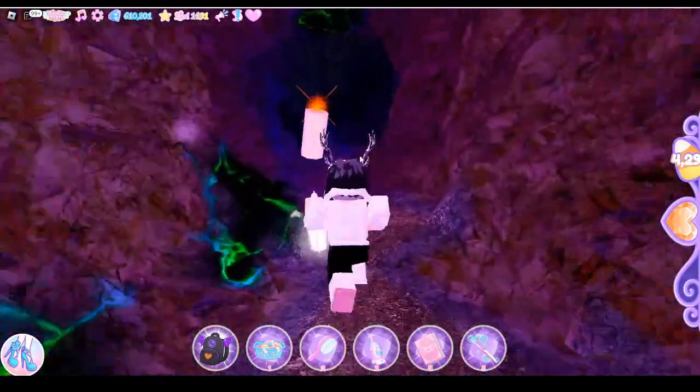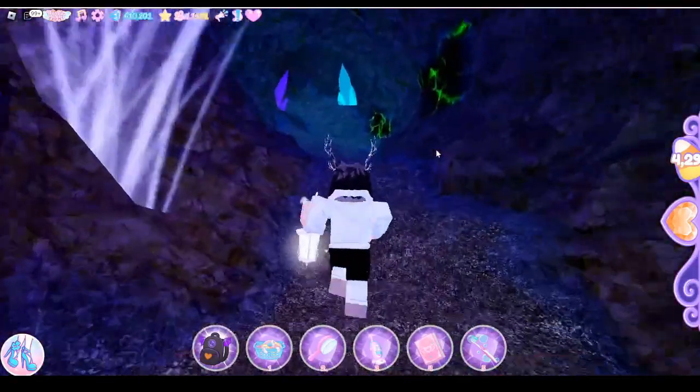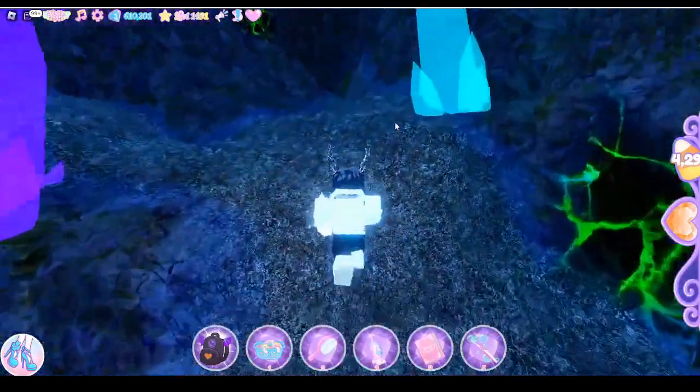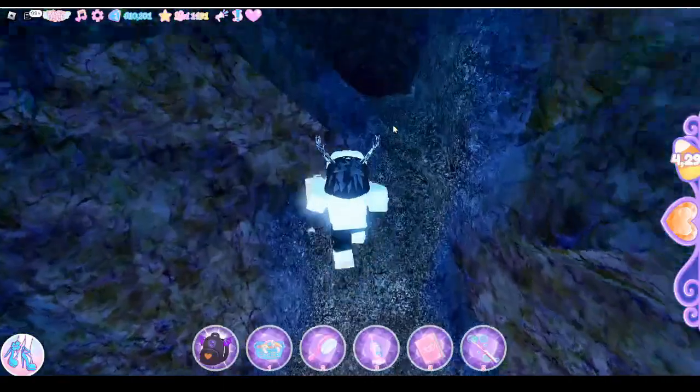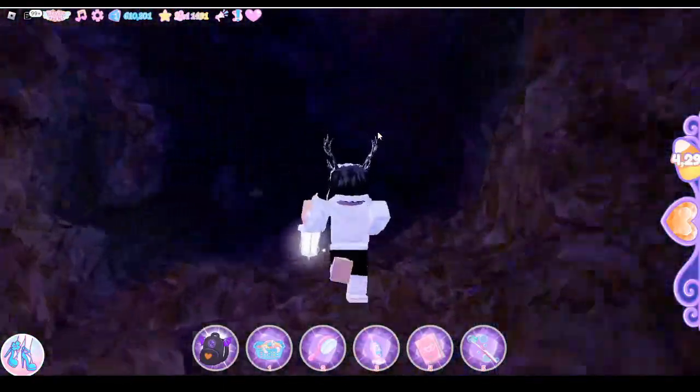And then there's this — that's not even purple, that's a white candle. You'll know you're going the right way when you see these two crystals here. So we're gonna walk towards the blue one, and there's this little hole, so just jump down and walk through this narrow path.